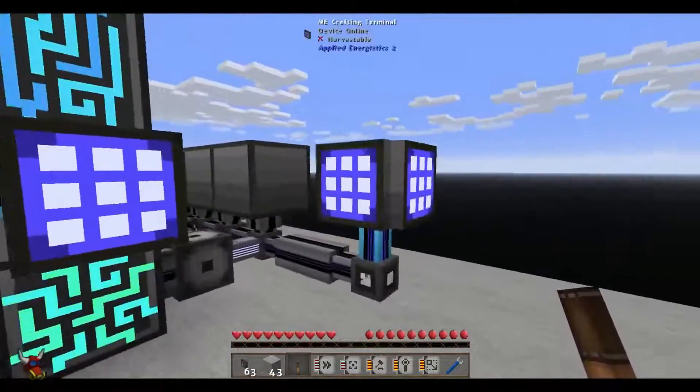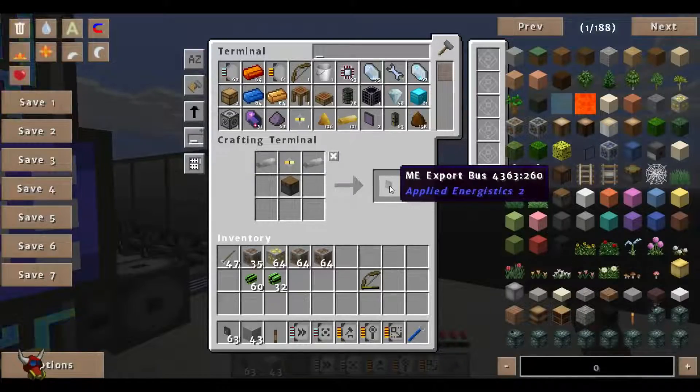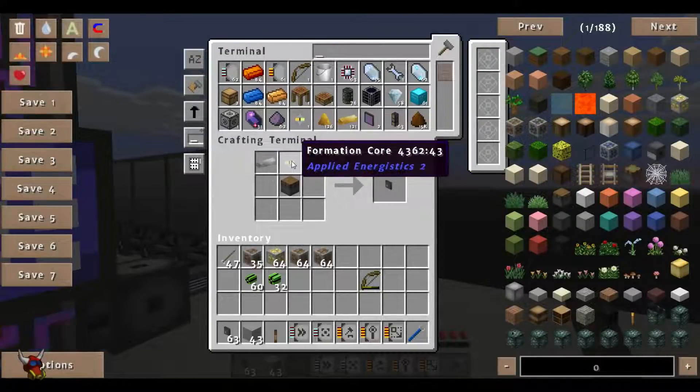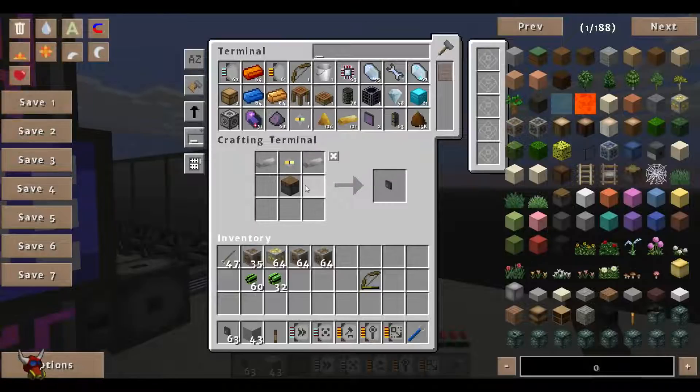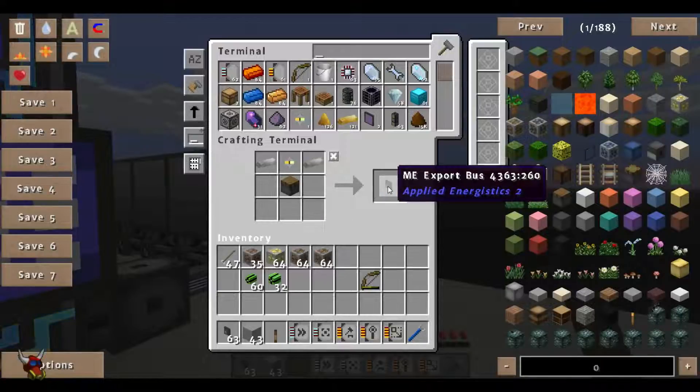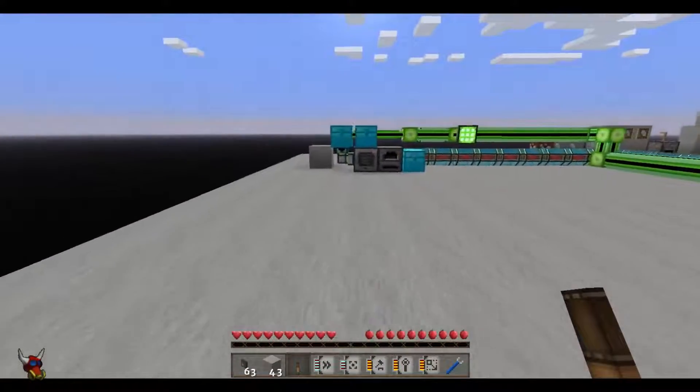First thing we're going to need is an export bus. What you're going to see here is that these formation cores are actually reused. So if you happen to make some of these earlier, make some extras just because you are going to use them. You've got some iron ingots and then a piston, so these are pretty simple. I actually have one set up over here.